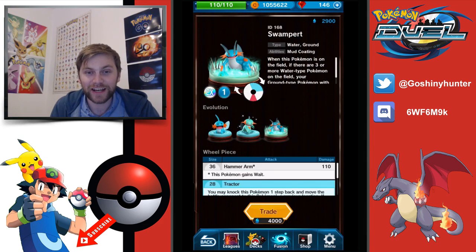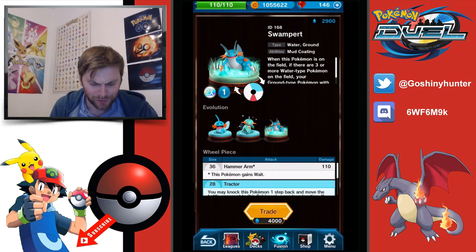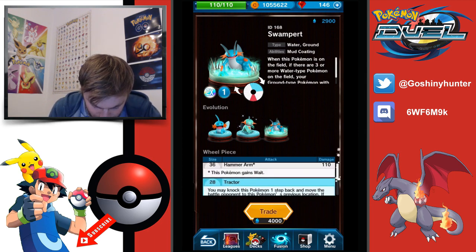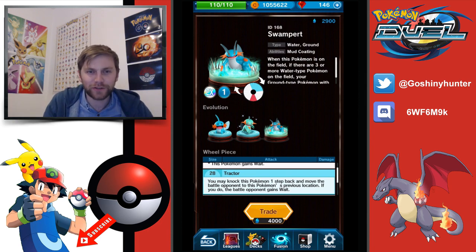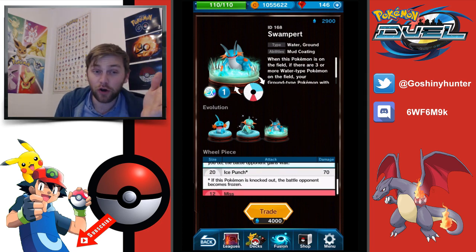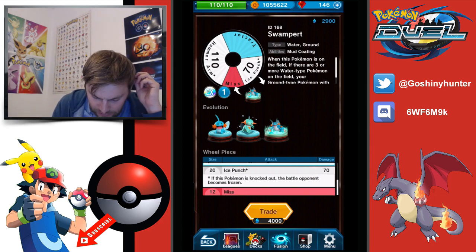Swampert again is a water and ground type. If you've got some good pulls from the recent banner, you could be in for a good gym cup. This guy's going to have Hammer Arm at 130, 120 with the evolve, and Tractor — the ability to knock the Pokemon one step back and move the battle opponent to this previous Pokemon's previous location. Really, really good. You can initiate attacks and tactically use that to maybe get surrounds or set yourself up for the surround. Ice Punch at 90, and 100 with the evolve — this guy is going to be super powerful.